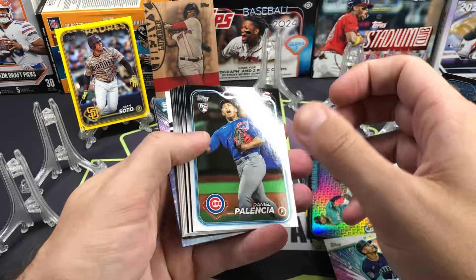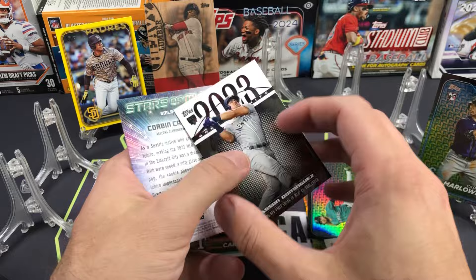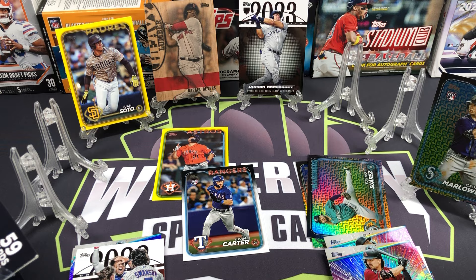Wouldn't be a video without me knocking over stuff. We have a rookie — Jason Dominguez, that's a good hit for the blaster side, just a base insert but still. Jason Dominguez 2023 Greatest Hits. Corbin Carroll Stars of MLB.